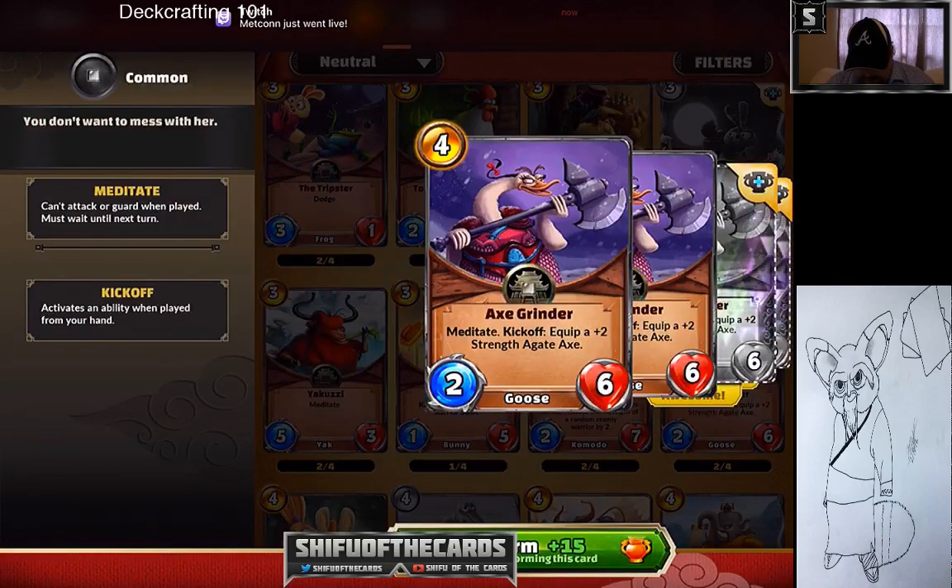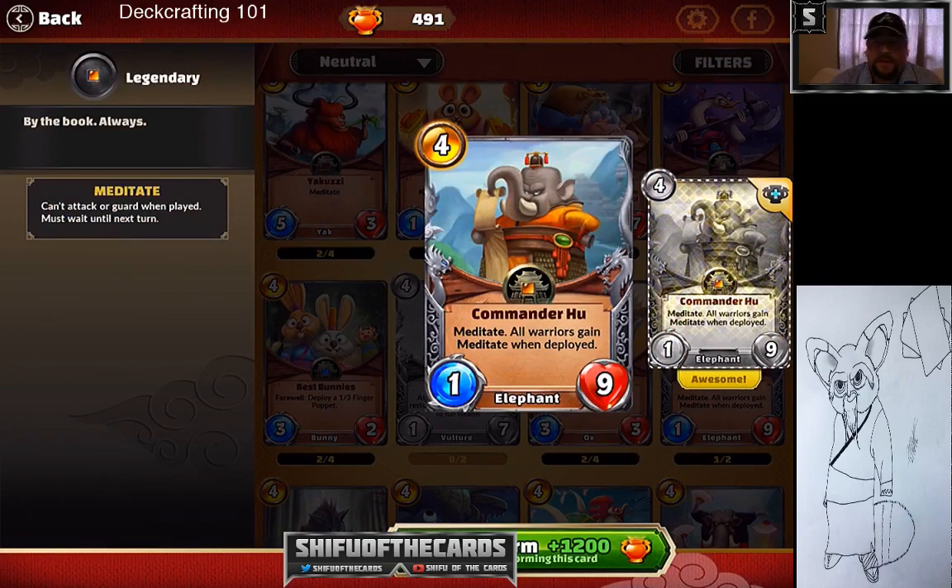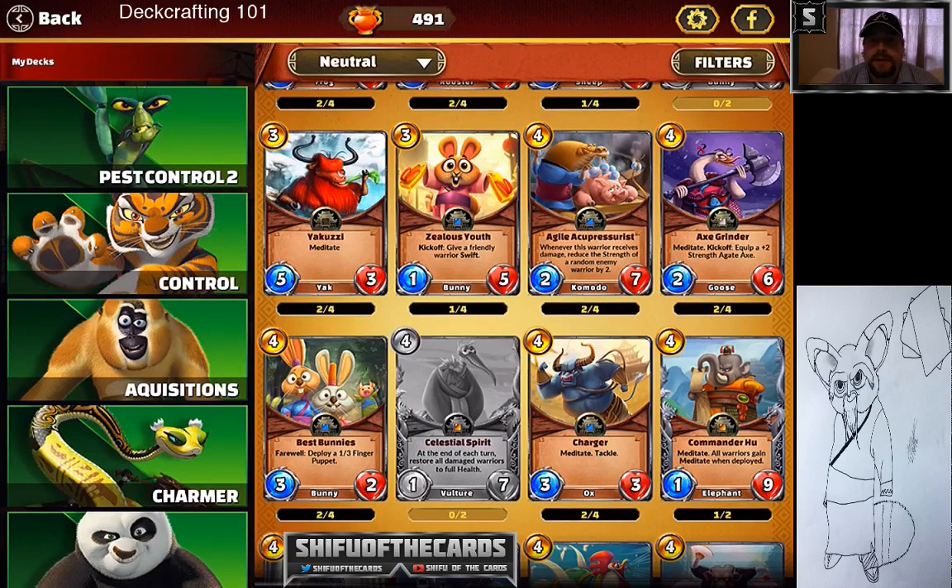Axe Grinder is a solid card — four cost, really a four-six, which is pretty good health and damage. Then we get to our first legendary: Commander Hue. If you've seen my decks featuring Commander Hue, the Viper version has almost 500 views. When played properly in a meditate deck it's awesome — completely destroys the board, makes aggro players feel like they're playing in quicksand. Commander Hue goes into Shifu's top picks.